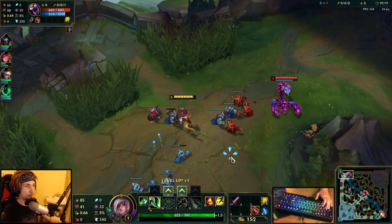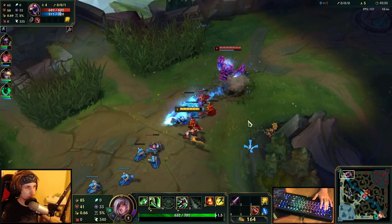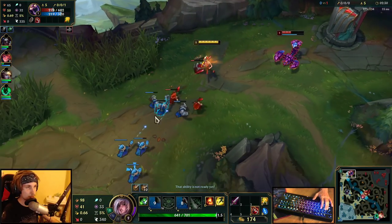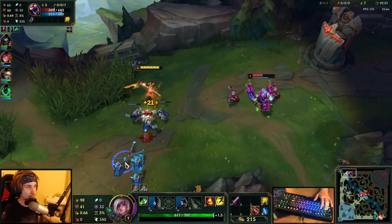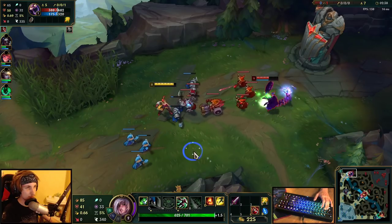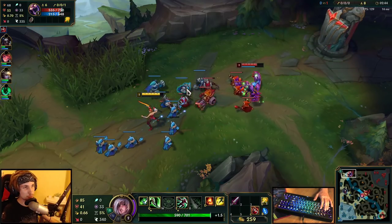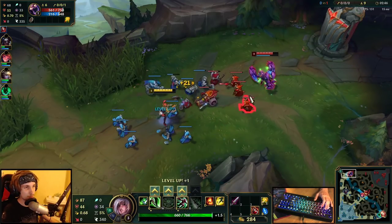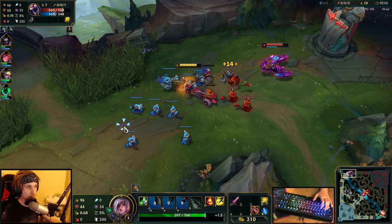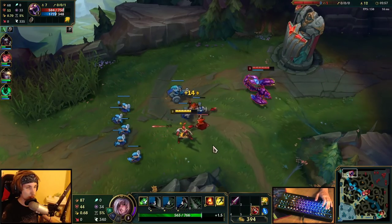I'm taking the slow push right here. If he tries to go for that CS, I'm going to go all in. He's going to go for it — yeah, free combo there. He was trying to take that CS, which he shouldn't have. So we've already half-lifed him. If he tries to go for the next CS, I'm going to all in him again. Skarner is pretty weak in the early game. Unfortunately we didn't really hit that much, but I'll just keep the slow push going.